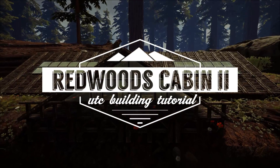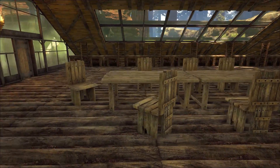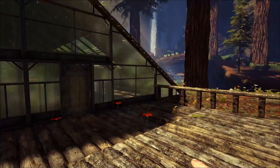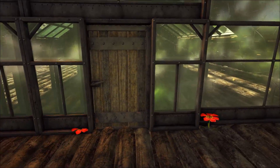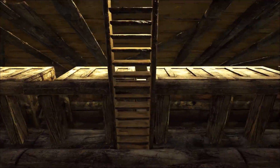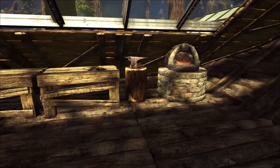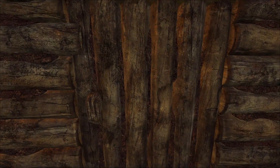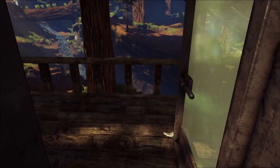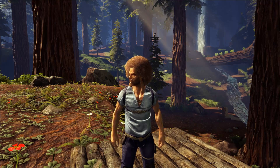Welcome to Redwoods Cabin 2, built from wood and glass in the Redwoods of the Center — an A-frame cabin. What is going on, geeks? Unite the Clans here, the Bob Ross of Ark. We're going to start with a tour of the finished build to get you excited. There's a dining area, cool storage nestled into the A-frame, a deck, and a crafting area. The interior is up to you. The separate bedroom has a sleeping area and an amazing deck with a view of the Center Redwoods.